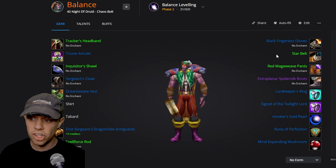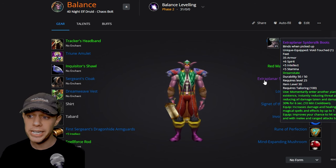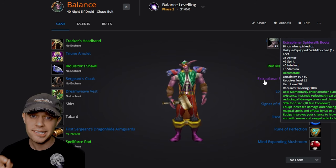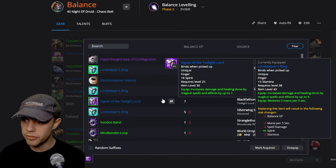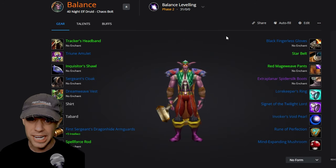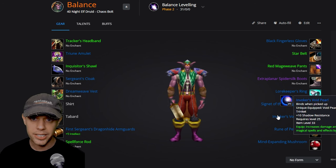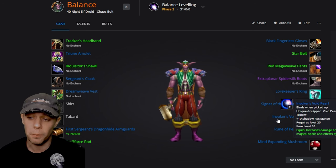The next three items — Black Fingerless Gloves, Starbelt, and Red Mageweave Pants — are all from Tailoring. Extra Planar Spider Silk Boots are also from Tailoring, as explained in my What to Do First Level 25 from Phase 1 video. Law Keeper's Ring is from PvP. Signet of the Twilight Lord is from Twilight Lord Kelris; otherwise, you can get the Voodoo Band from Bloodscalp Witch Doctors at a 1% drop rate in Stranglethorn Vale. Invoker's Void Pearl and the Rune of Perfection — the Rune is from PvP, and the Void Pearl is from Akame, a quest reward at the end of BFD. These are really the only real options.